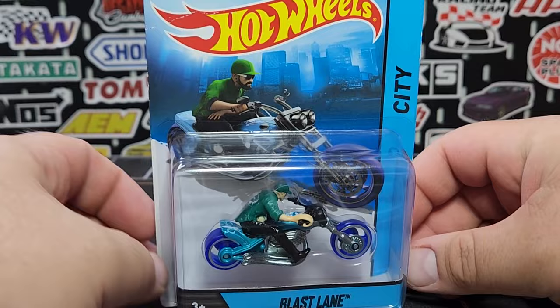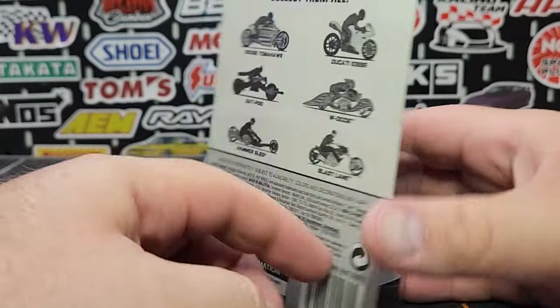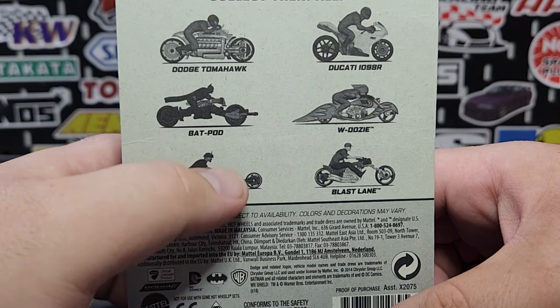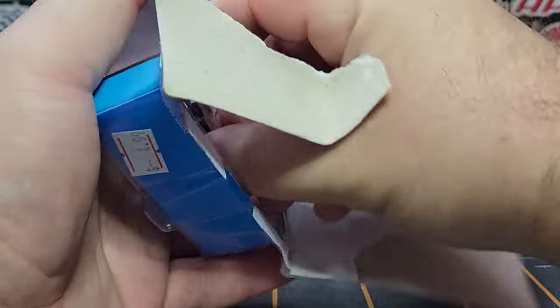We did pick up another one of these Hot Wheels motorcycles — this is the Blast Lane with the rider on top. It says blue wheels, looks pretty cool. I just come across these and pick them up as I find them; I just like them, I think they're super cool. Definitely looking for that Hammer Sled — that one's kind of cool. Pretty cool bikes, they come with a rider on the top.